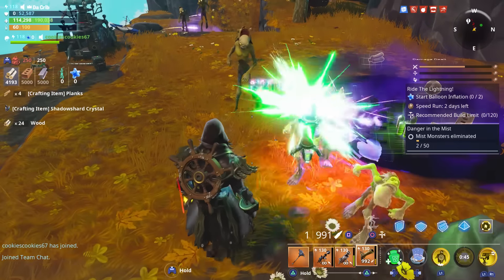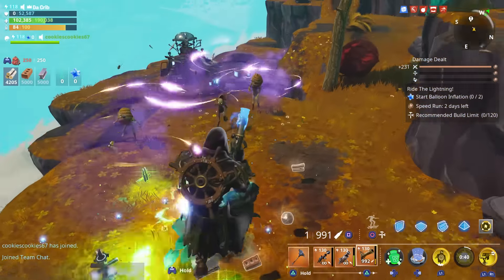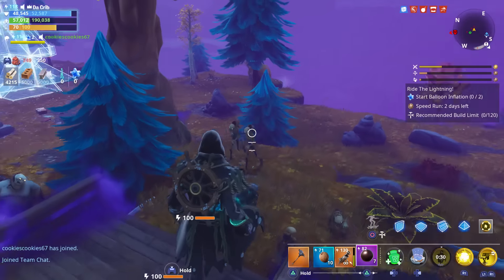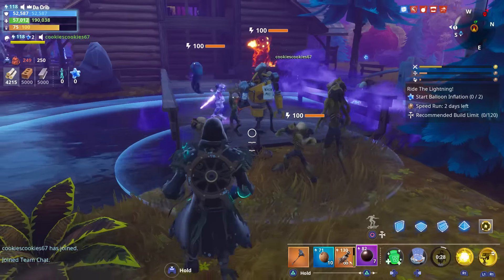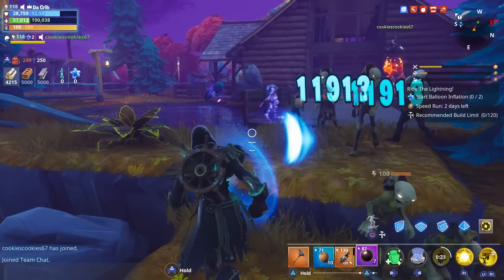His Plasma Pulse uses 40 energy and has a 45-second cooldown with our current loadout, lasting a total of six seconds. His Decoy has a cooldown of 30 seconds, uses 30 energy, and also lasts for six seconds. Here's how big the decoy radius is.